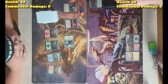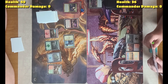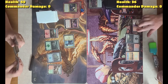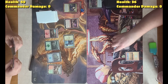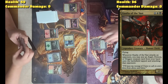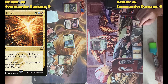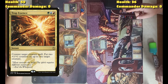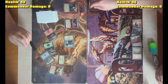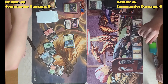Alright, my turn. Draw. Land per turn will be a Mountain. I'll tap four and cast Trap Essence, which counters target creature spell. So it goes back to my hand? Yes, it doesn't get cast. And I get to put two +1/+1 counters on up to one target creature. Putting two counters on Savage Knuckleblade.